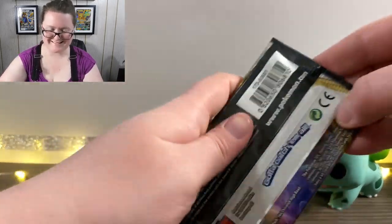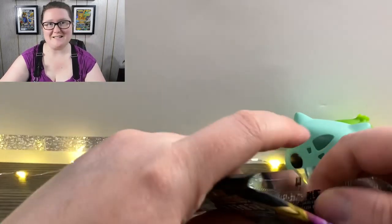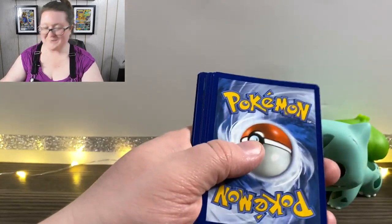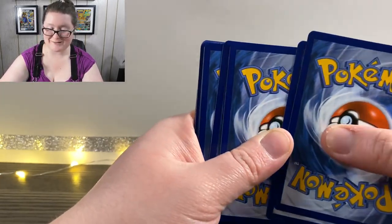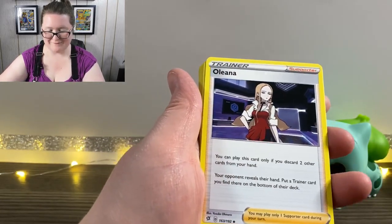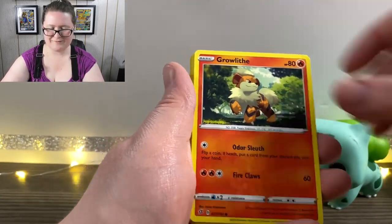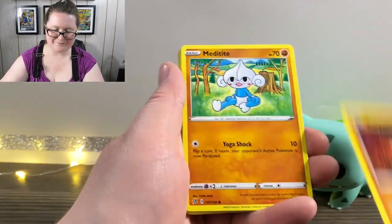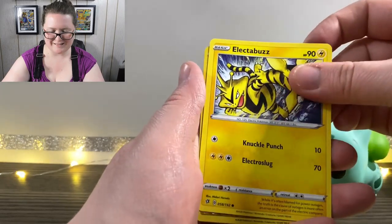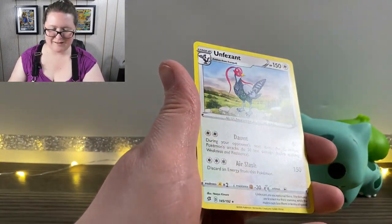Here's our last pack, guys — this has been a long one, and if you've made it this far, congratulations. I just want to thank you so much for watching. I know it's been a long video. There's been lots of good cards though, so I'm ecstatic. Got our Energy, an Oleana, a Luxio, a Drakloak, a Growlithe, a Roly Coly, a Meditite, Grubbin, an Electabuzz, a Reverse Holographic Luxio, and an Unfezant.